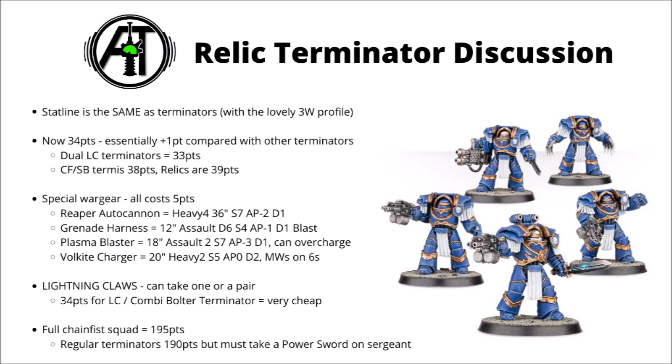Most obviously, though perhaps not the main reason, is their special wargear that they can take. They have access to a lot of toys that regular Terminators don't, including the Reaper Autocannon, Grenade Harness, Plasma Blaster, and Volkite Charger. All of them will cost you 5 points to field; most of them replace your combi bolter, besides the Grenade Harness, which you get on top of it.